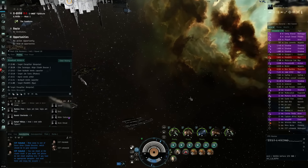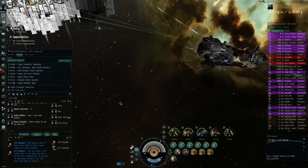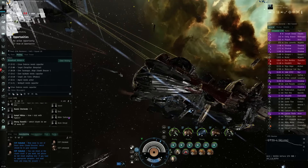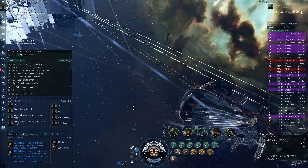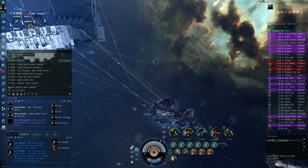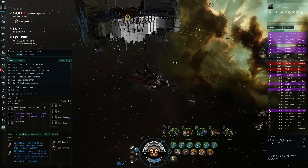Let's zoom out and take a landing view. A lot of these titans are actually firing, and there's definitely an Avatar shooting its lasers at the Astrahus keepstar. No sound, sorry about that — I want to get more performance out of this because this is going to be pretty tough on both server and client. At least the visuals are pretty cool.